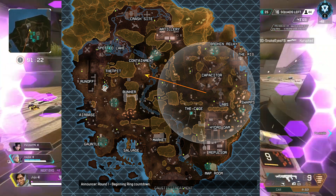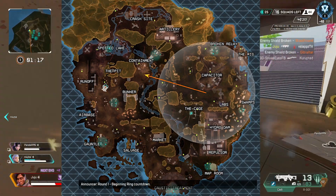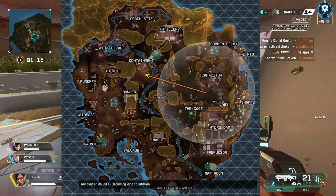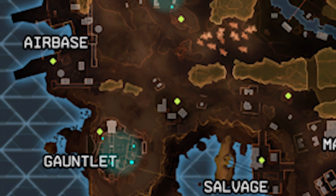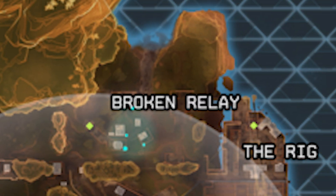Other really good POIs to land at are the Rig, Crash Site, Spotted Lake, and Runoff. Good less-contested non-POI areas include the small town right outside Gauntlet, the small town right outside Caustic Treatment, and Broken Relay — which is technically a POI but plays more like a small non-POI.